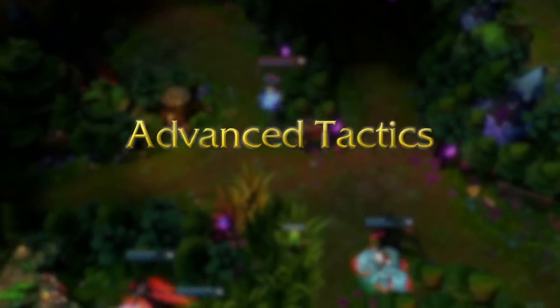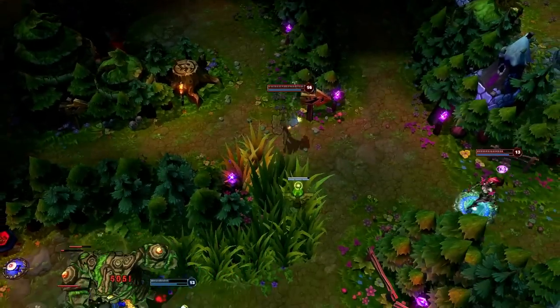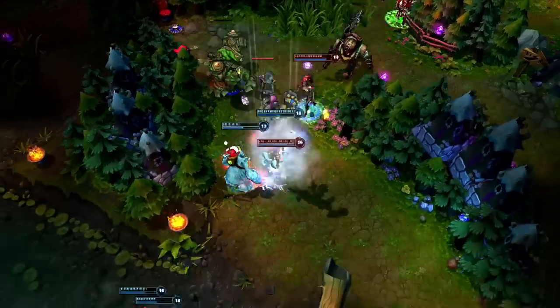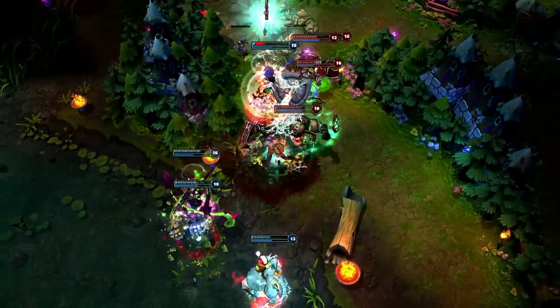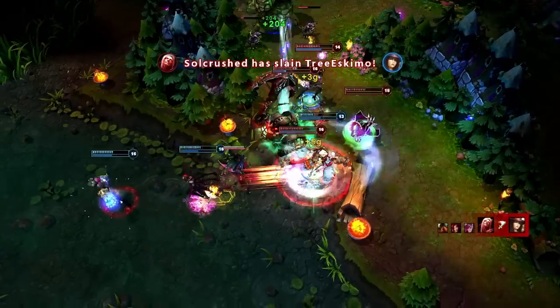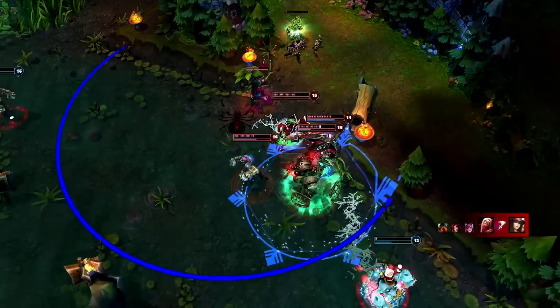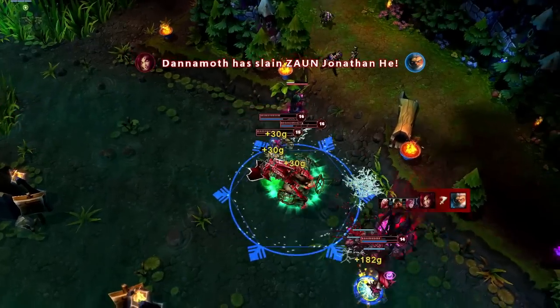If you ever find a key opponent out of position, don't hesitate to charge right in. Vi finds Caitlyn in a dangerous spot, singling her out with Assault and Battery. With her team's help, she turns it into a quick kill before charging in for more. Without the key damage dealer left for the opposition, Vi's team makes quick work of Nunu and Elise for a quick 3-0 fight.